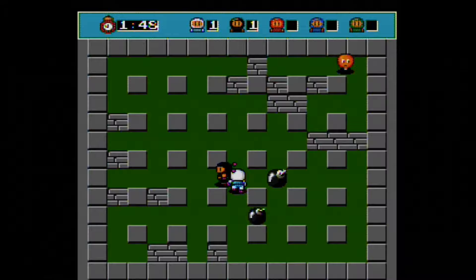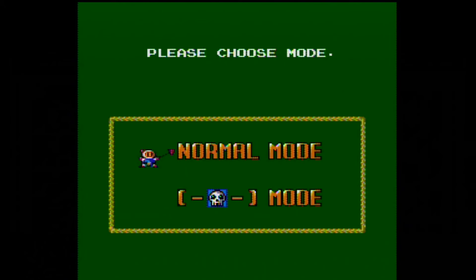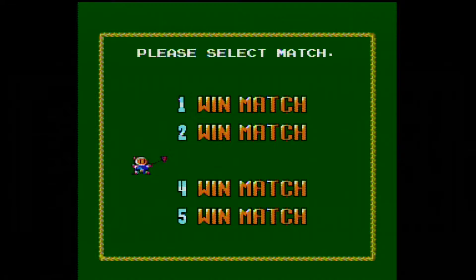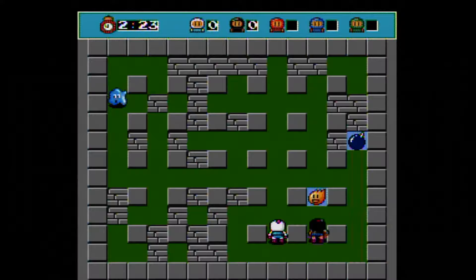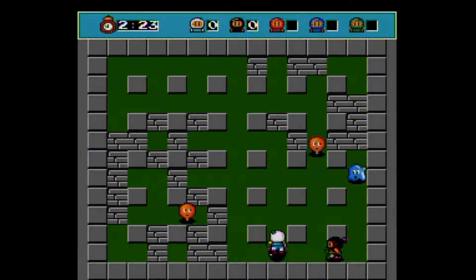The defining feature of Bomberman is the battle mode. This is playable in two ways: you can use the Turbo Tap to connect extra controllers or have two Turbo Express units with a link cable. You have a choice of two playing modes, Normal and Skull. You can choose the number of players ranging from 2 to 5 and the number of wins ranging from 1 to 5. In Normal mode, the players compete in a single-screen stage alongside enemies where you must blast blocks to gain power-ups and blow each other up. Whoever's the last person standing wins. If two or more players are blown up at the same time or time runs out, the result is a draw.